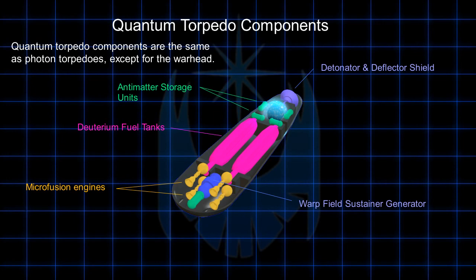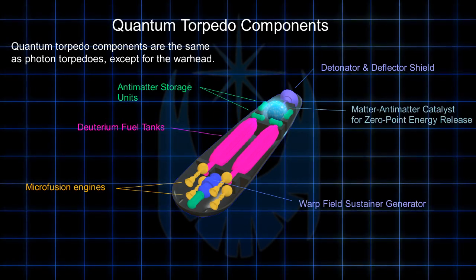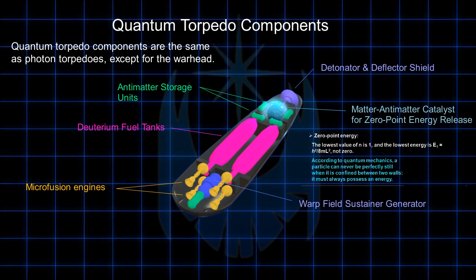And now for the warhead itself. Unlike a Photon Torpedo, a Quantum Torpedo uses zero-point energy, which is the energy field in a vacuum, to generate a destructive force. I consider myself to be a fairly clever guy, but I've sometimes reached the limits of my mind when studying the actual scientific nature of zero-point energy.